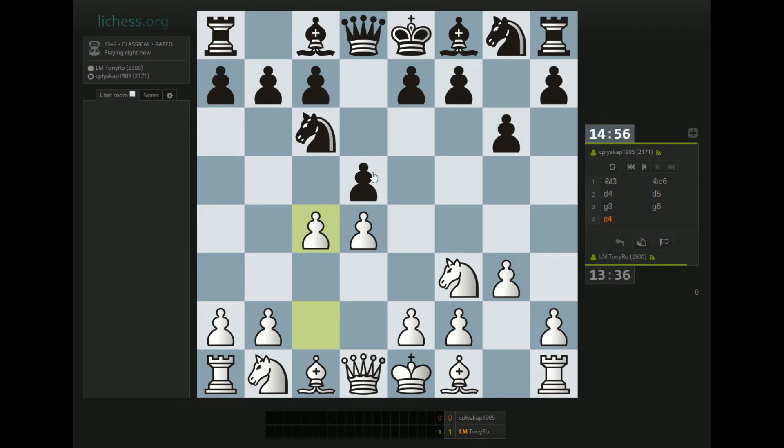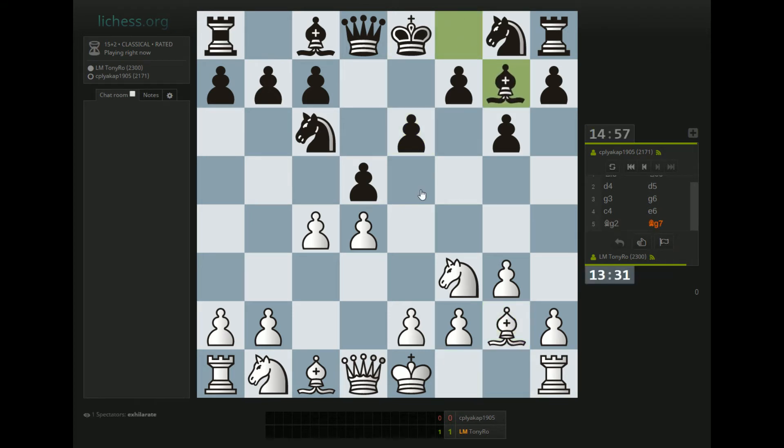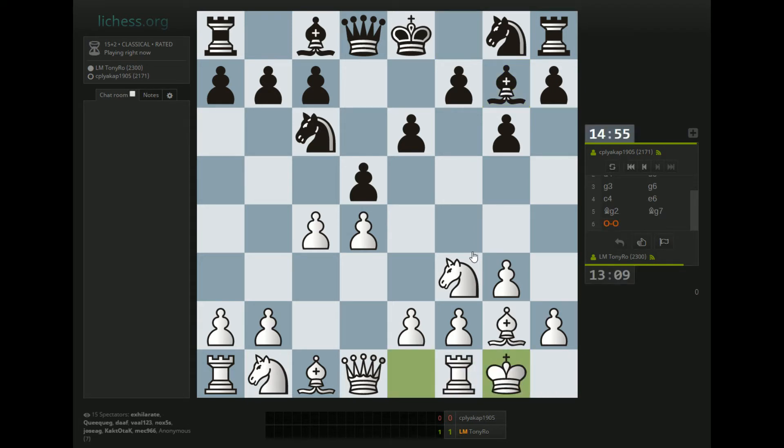He's just going to go e6 and that's fine — this is just a weird setup for Black. It's not that common to mix e6 and g6 because it leaves a lot of weak squares. Now if I castle, d takes c4, Queen a4 — complicated but I doubt it's bad. So we'll go castles. He'll probably go Knight g to e7 is my guess.